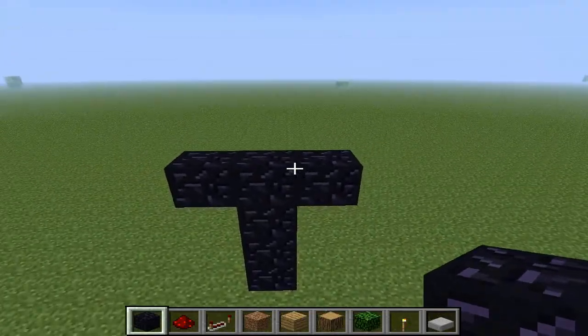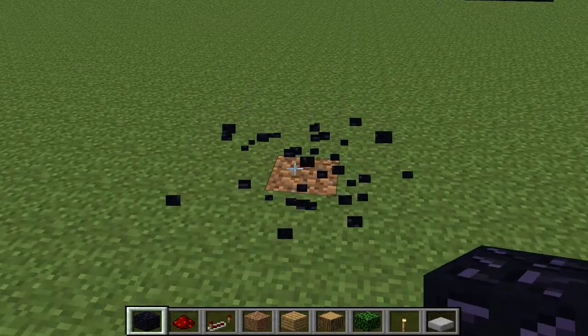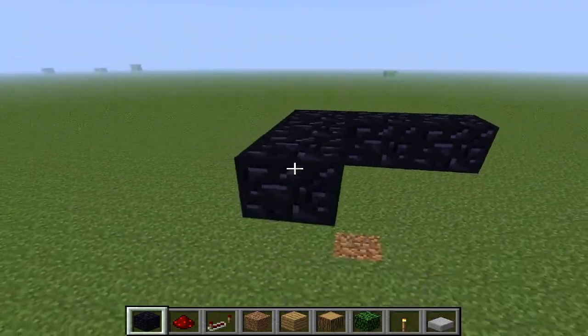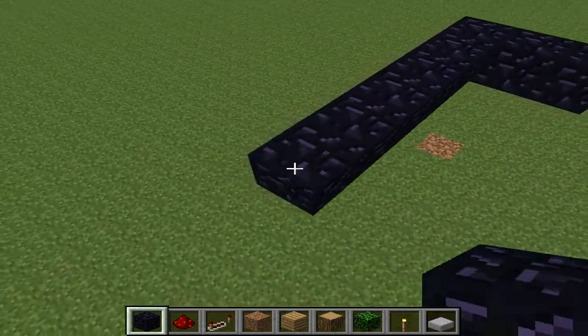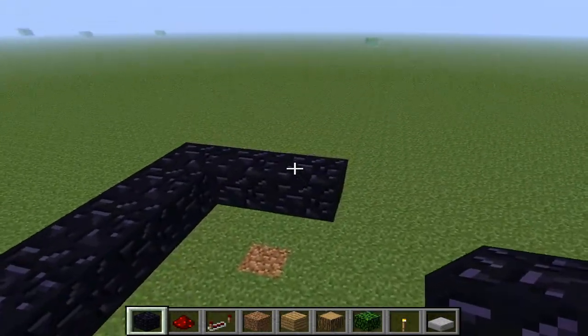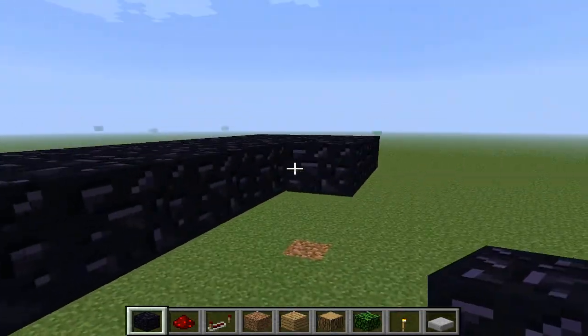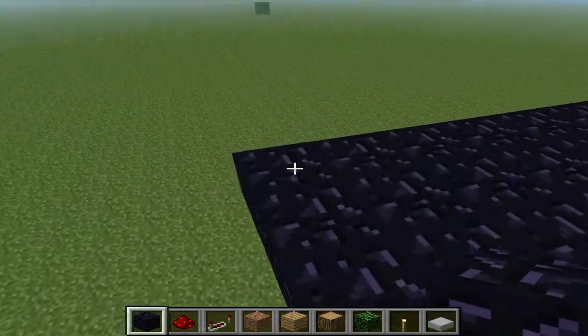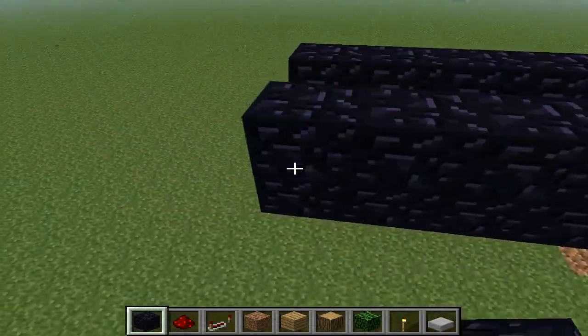From there you're gonna make it seven long — four, five, six, seven — continue making that for the rest. After that you need to put up walls on the side. This is a very easy version.